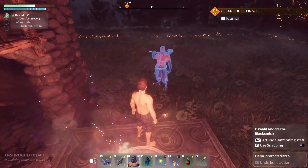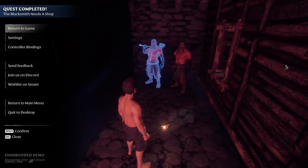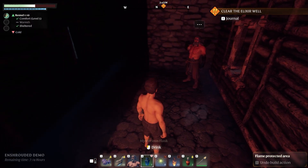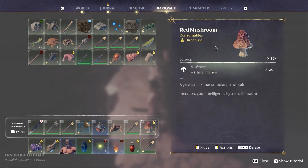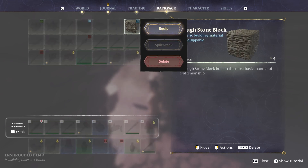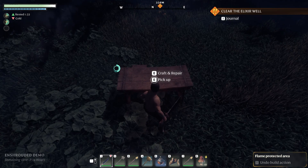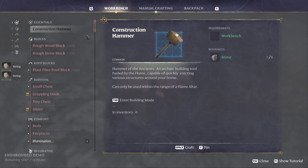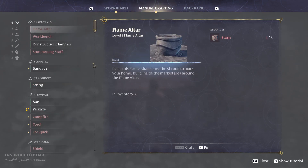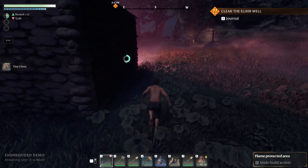I can summon him and put him inside — there we go. I'm probably wasting stone but that's okay. Now I need to create some string. How many did I need for a tiny chest? It needs string — now I should be able to make a tiny chest. Let's put this tiny chest in here.